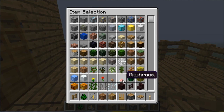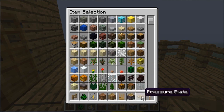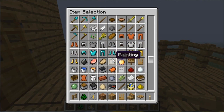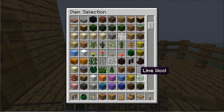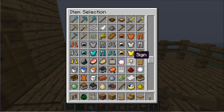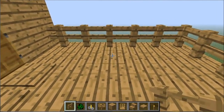This next build is going to take a little creativity. You're going to need one fence, a pressure plate, a stair step — it doesn't really matter what kind — and a sign. You'll probably need more than one of each, so this is just a basic tutorial on how to build a table.